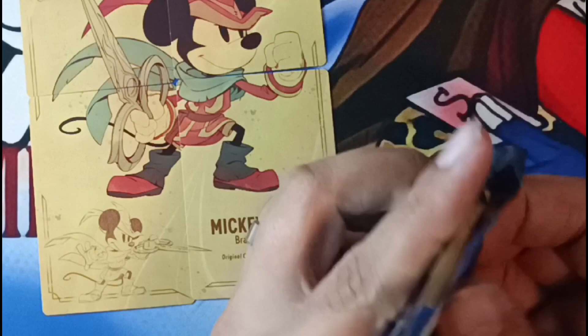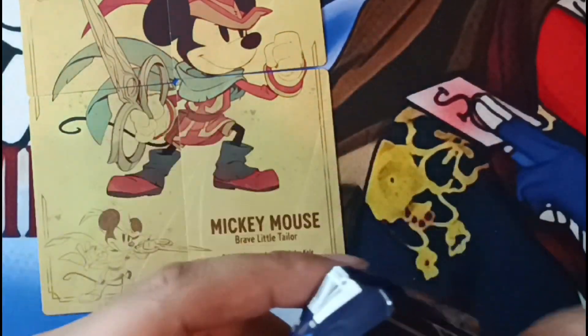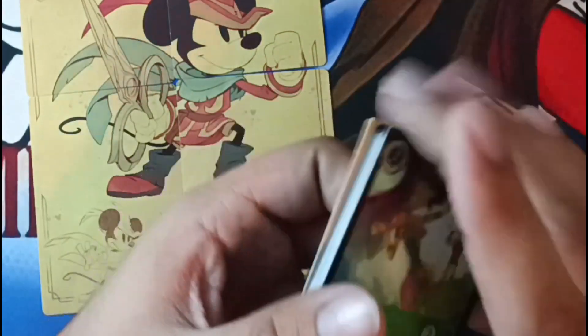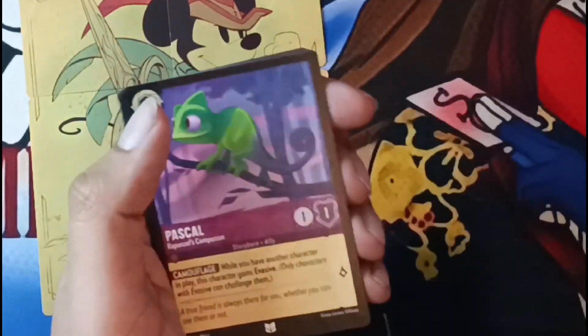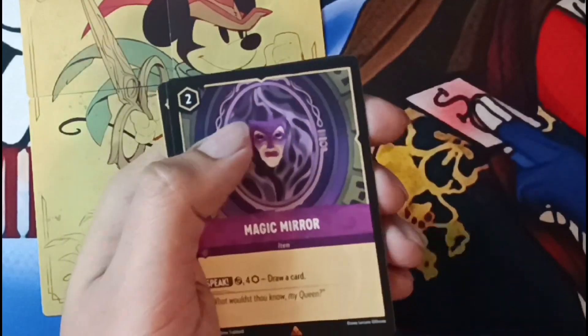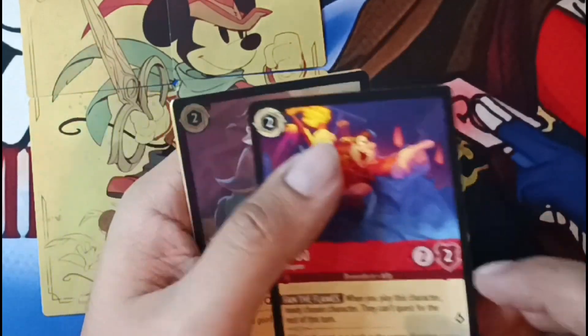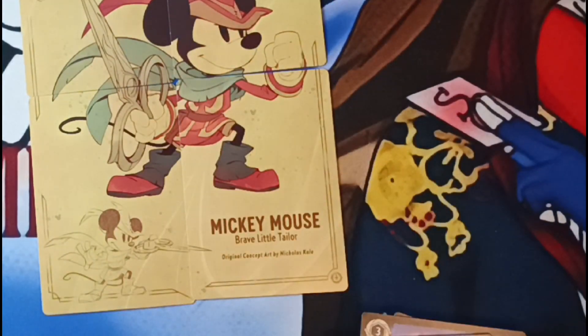We got a common foil. You can get the whole entire deck foil because you get every card as a foil. If you ever want to bling out a deck, it's possible. Mickey, Peter Pan, Simba, Jafar — still some new cards we haven't seen from Part 1. Tiger, Pascal, Cheshire Cat, Magic Mirror — a rare, another rare, and an uncommon foil.